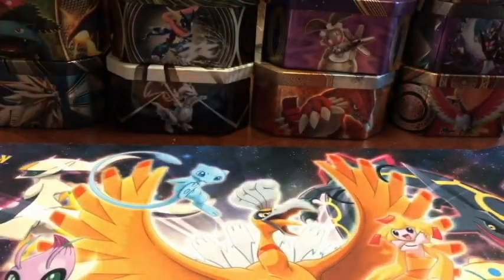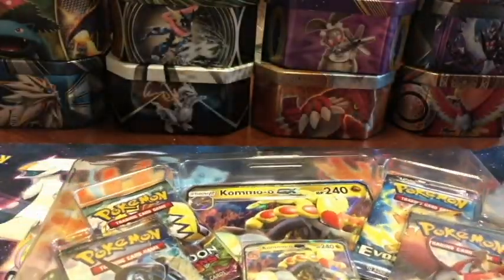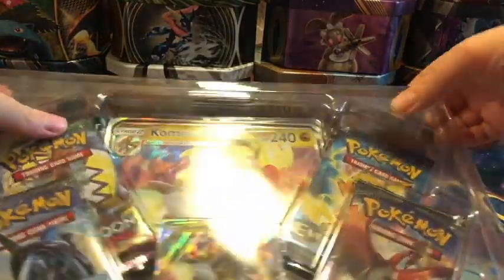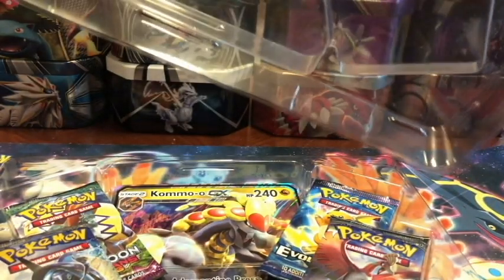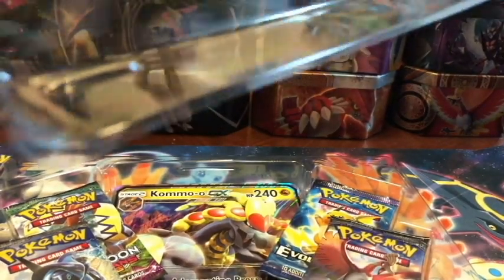Let's open this up. Slide the goodies out from the front so I don't accidentally give away the code card. I will give away a pack code card, but I will not be giving away the one for the whole set. So here we have Komoo GX promo. Sometimes it's best to just push them out rather than try to grab them - otherwise you might miss the card. I'm having a very difficult time getting this promo out of the box.